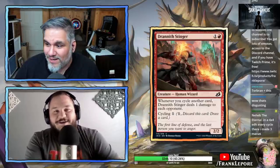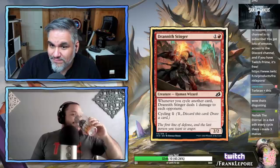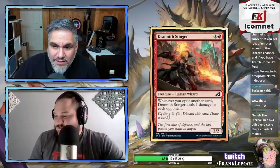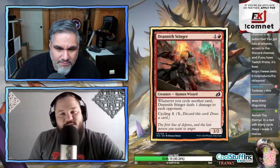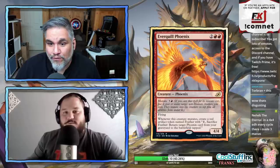With Torbran this deals three damage to each opponent every time you cycle. You could just cycle, cycle, cycle and deal nine damage — that's nuts. If you have a bunch of one-mana cycle cards you just deal like nine damage like that.